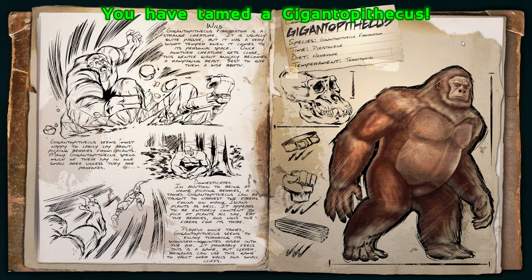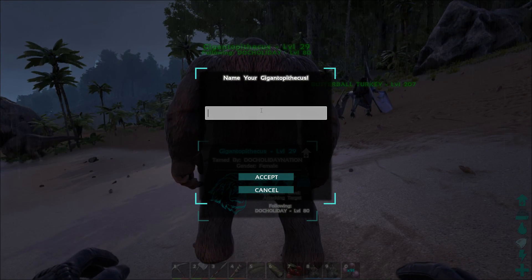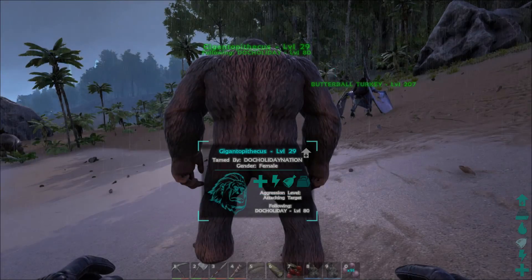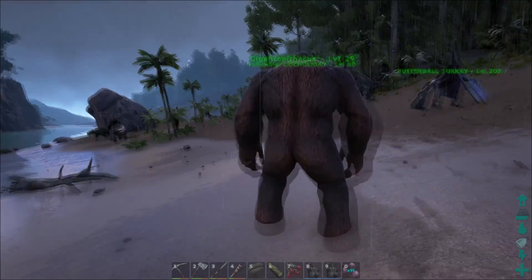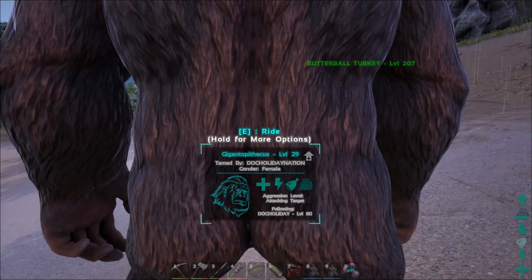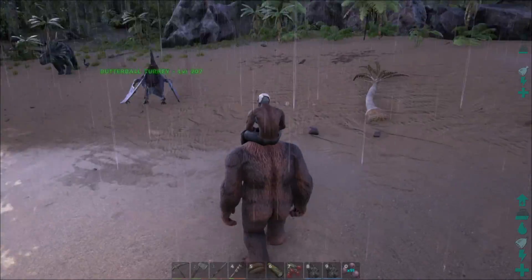There's the dossier for him — he did a good job. Similar to the Doedicurus: park it near a rock and let it go, and it'll smash the rock and collect stone automatically. This guy came out as a level 29, so we got nine levels out of him. And you can put helmets on them.